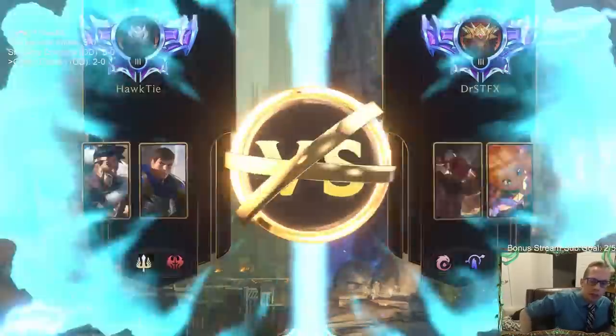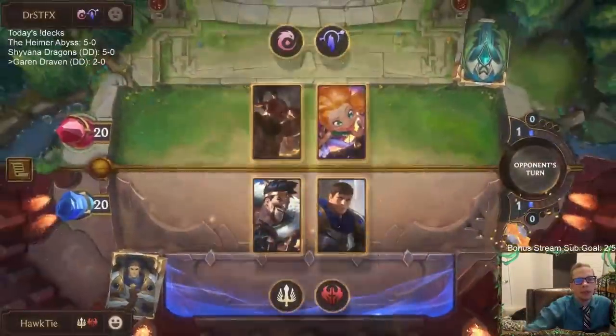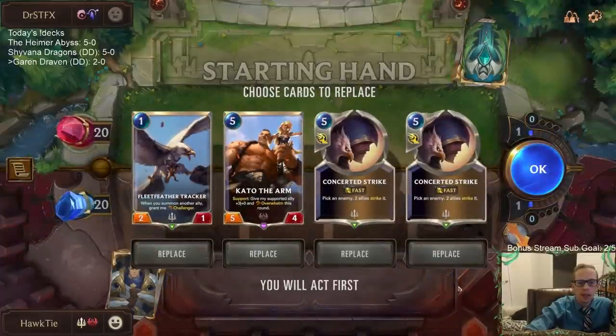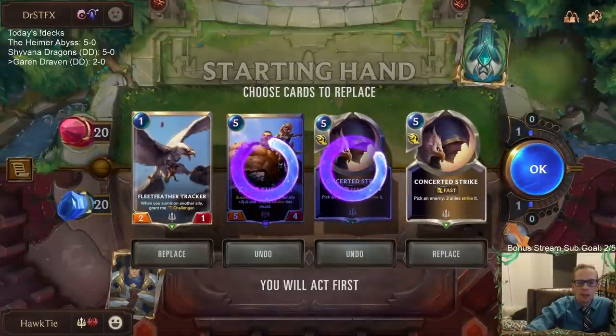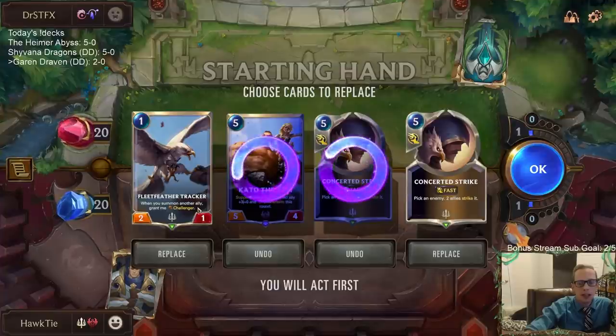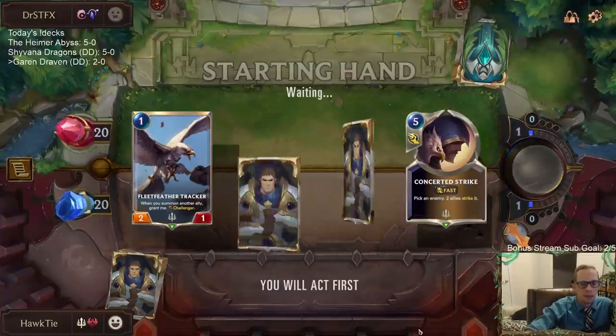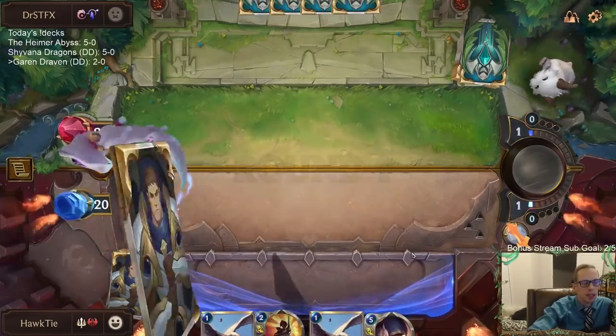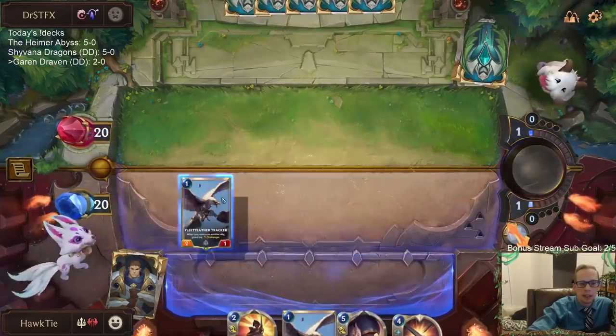More Zoe — this time with Lee Sin. This is a scary deck with really scary champions. Concerted Strike is awesome against Lee Sin, Fleet Feather Tracker is good against Zoe. I'll keep one Concerted Strike — I kind of wanted to keep both, to be honest.